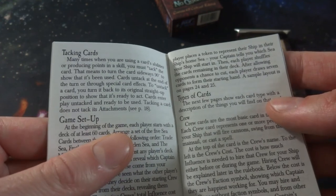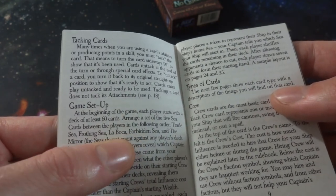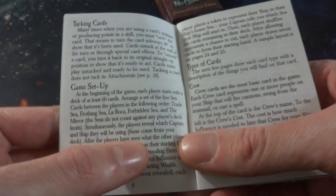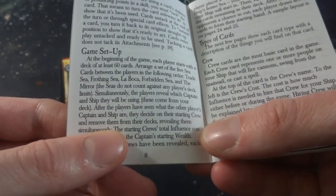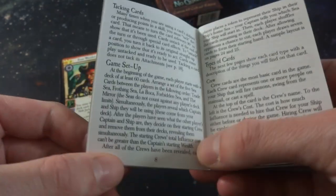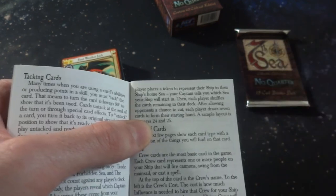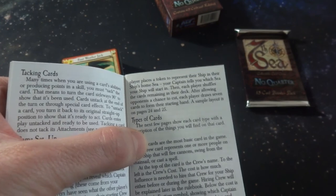Game setup: at the beginning of the game, each player starts with a deck of 60 cards. Arrange a set of five sea cards between the players in the following order: Trade Sea, Frothing Sea, La Boca, Forbidden Sea, and the Mirror. The seas do not count against any player's deck limits. Simultaneously, players reveal which captains and ships they'll be using - so I guess that's like your commander or something. After the players have seen each other's captain and ship, they decide on their starting crew and remove them from their deck, revealing them simultaneously. The starting crew's total influence costs can't be greater than the captain's starting wealth.